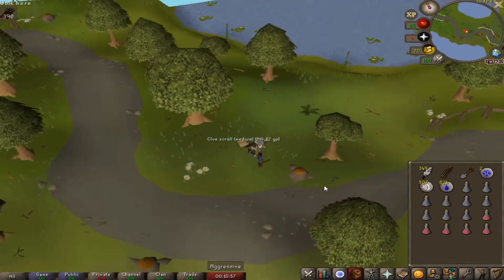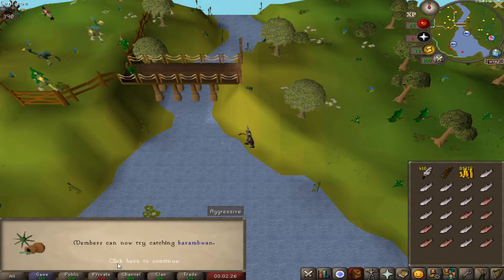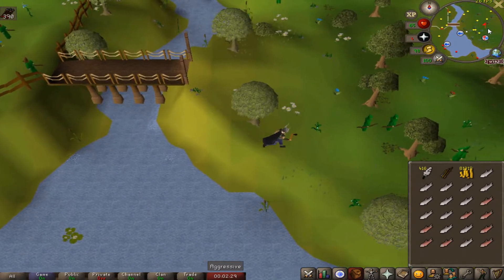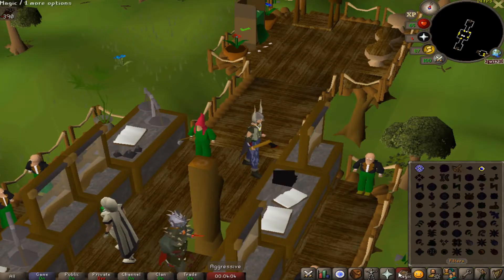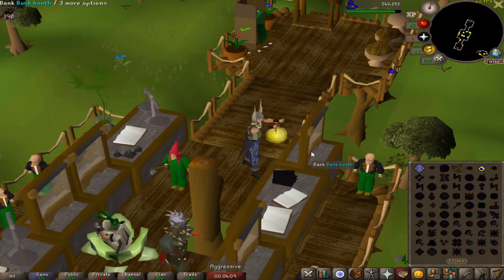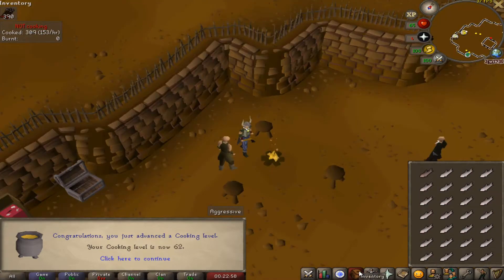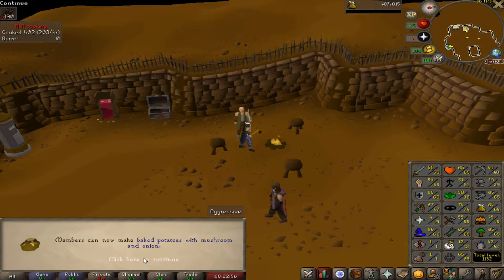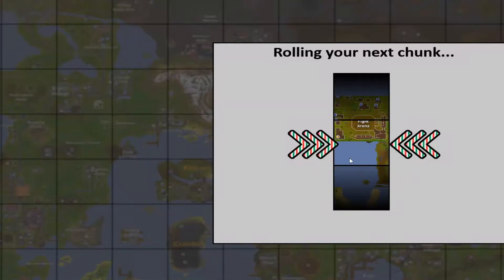Level 65 fishing — now we can catch karambwans and finish the Tai Bwo Wannai quest. Before that, I just want to cook all the food we have. We have like 4,000 salmon and trout combined — it's a lot. Going to enchant a games necklace to go to Burthorpe and use the fire at the Rogue's Den. Level 59, 60, 61, 62, 63, 64 cooking — that's another 10 total levels and another chunk unlock!